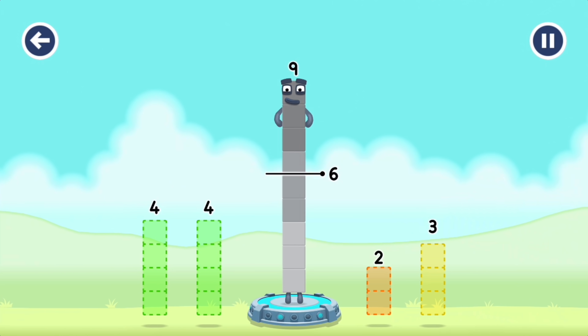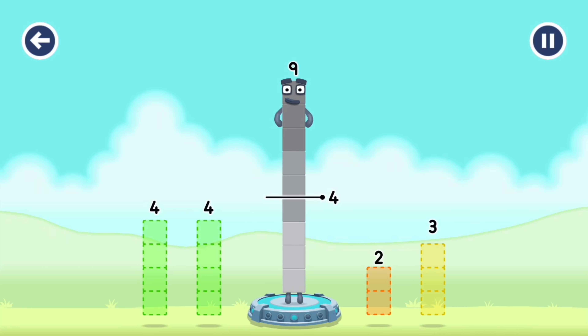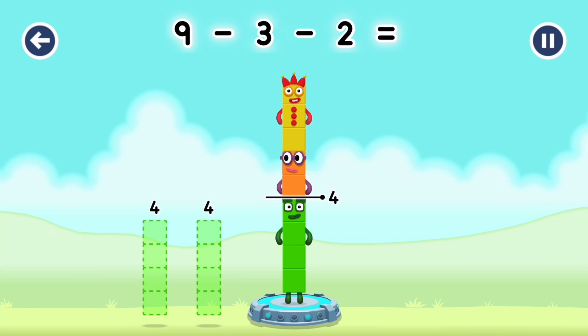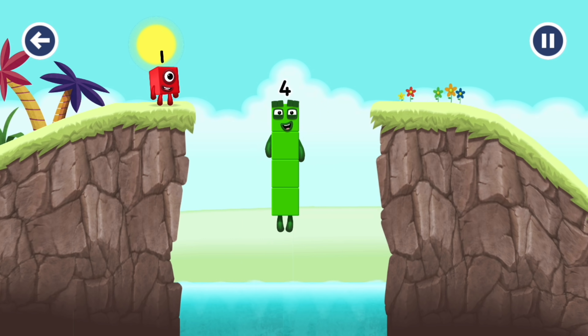Take number blocks away from 9 to leave 4. Minus 3. Three, two. That's right! Nine minus three minus two equals four. I am four! Have we met the four? Good job!